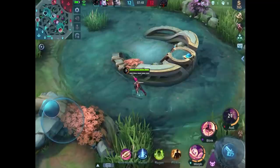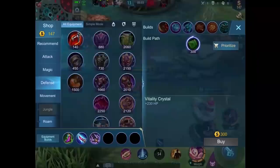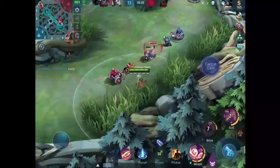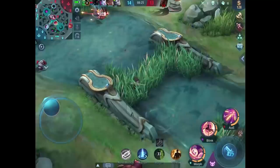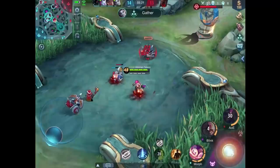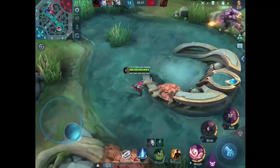Since we did a really good job pushing the bot lane, we now have time to not mind our own business — because this Granger is gonna give me gold for my demon hunter sword. For the next item we're gonna go with brute force breastplate, because Beatrix likes to move around a lot. But we're losing focus — there are teamfights happening around me while we're talking about a defense item. Let's clear this wave. I think we can take turtle right now, but Helcurt's still busy running away from the enemies.